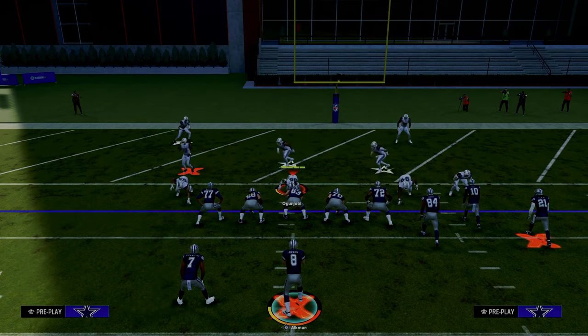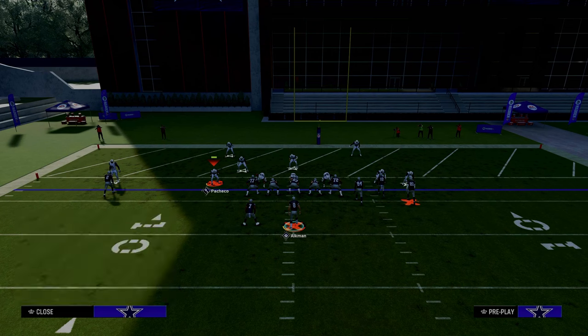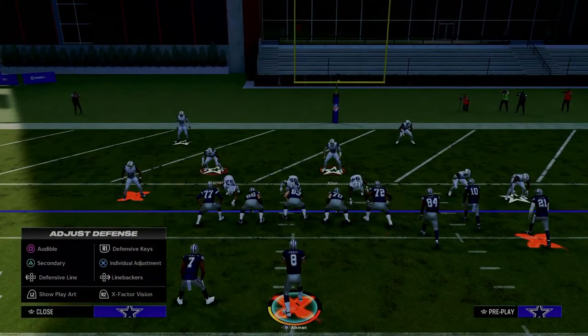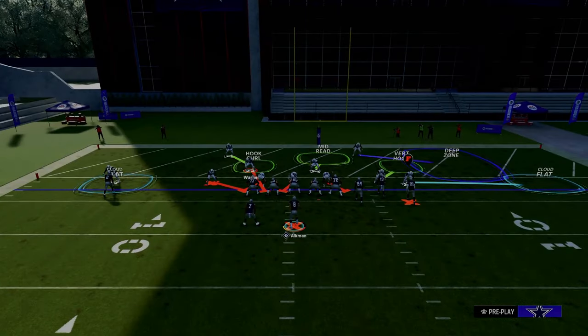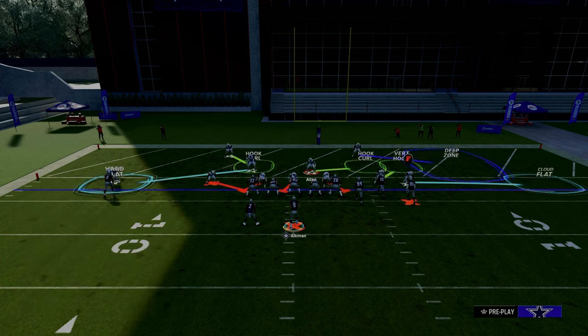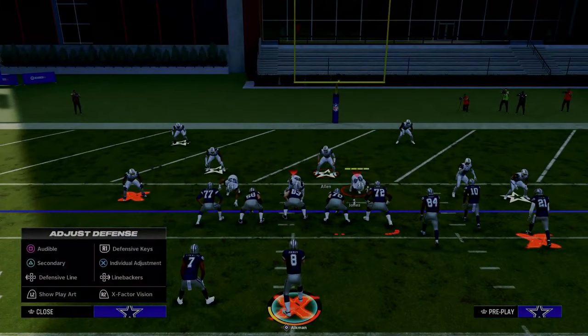Now, what most people like to do is they will tend to send some pressure — a little five-man pressure — and then create some coverages. A lot of people like to put this guy in a hook curl so that they can stop the running back wheels. They might put this guy in a hard flat. So we'll send four here. This is 100% what people are going to be doing to try to stop you inside the five-yard line.